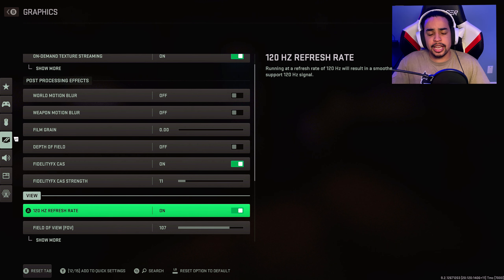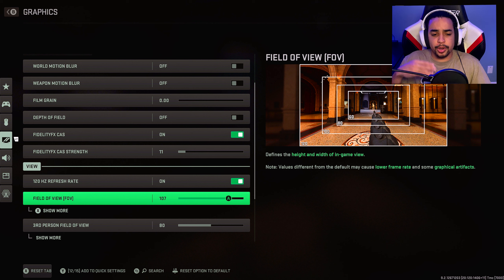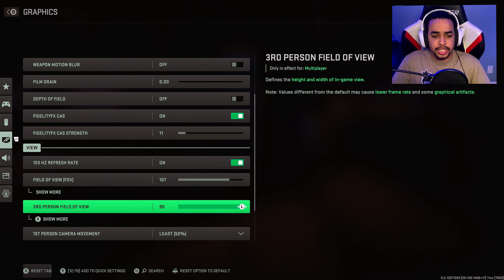I have 120Hz on because I have the Series X and run 1440p 120Hz. If you have 120Hz access on console, go 120Hz — Hertz is better than resolution. For field of view, I run 107. Run anywhere between 100 and 115; I wouldn't recommend going under 100. For third person FOV, go to the max — you'll be able to see around corners without your character clipping. For ADS field of view, I left it on Affected so you stay at the same FOV when aiming in and out.